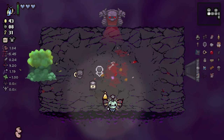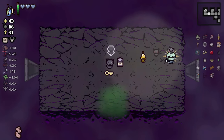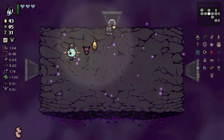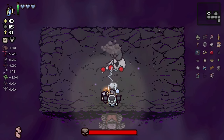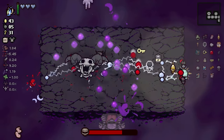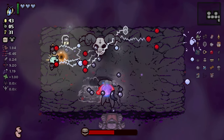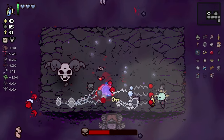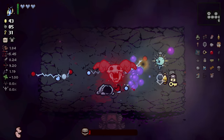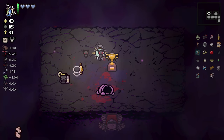We're going to fight the Lamb and basically just hope for the best at this point. We do have Curse of the Tower, which in theory could actually win the run for us - because if we take damage, we might just be able to essentially destroy him via Curse of the Tower. Or we could just fight him and not take any damage and do that as well, because we're pretty much amazing at this game. There we go - we have successfully finished the run.